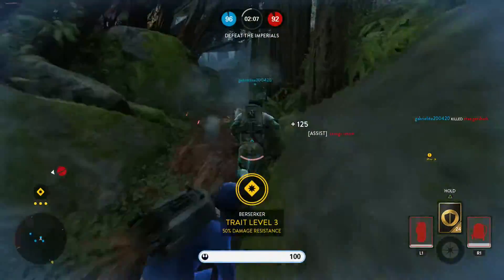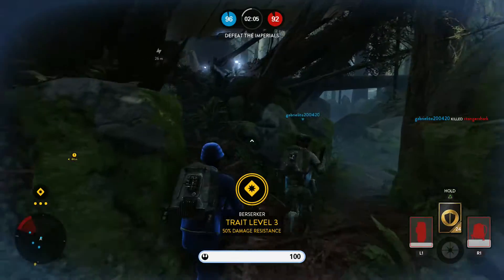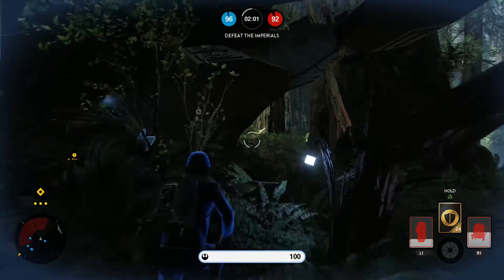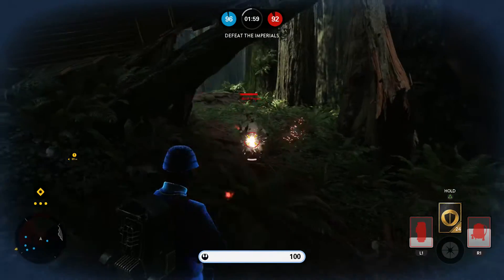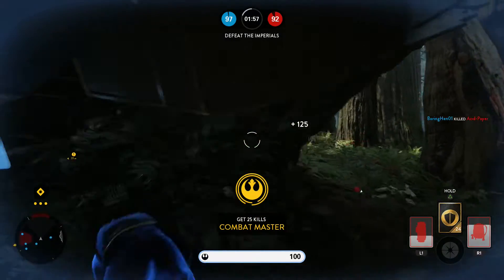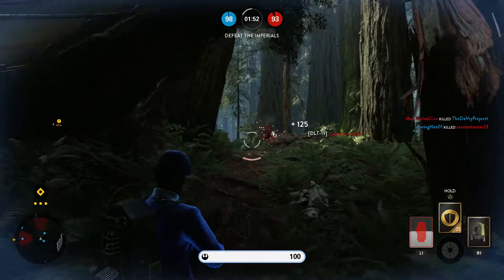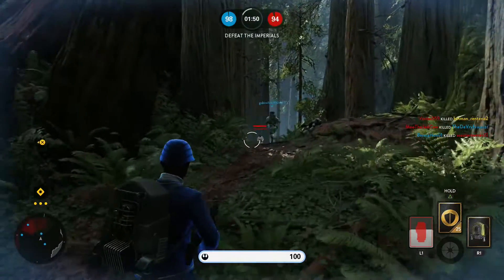You can also stay back in cover and use suppressing fire to support your teammates, but a line of sight is not always available, so definitely look for a flank route they won't suspect. Then you can really get the jump on your enemies.